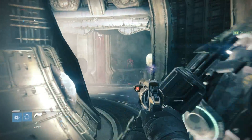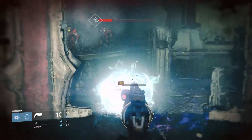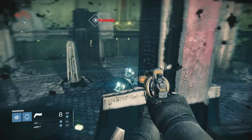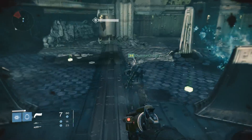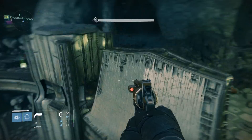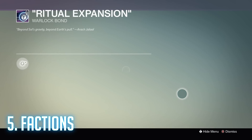Just to get something out of the way — I see things differently. I have different ways of thinking; some things look great to me, others look terrible, and for you they may be flopped. But this is a top five that I think are worthy of the list. Starting at number five, we have the faction bonds.